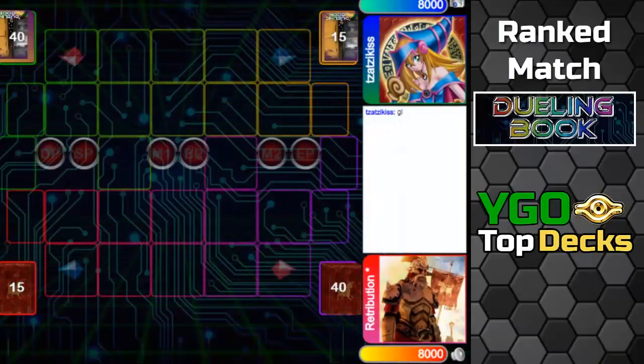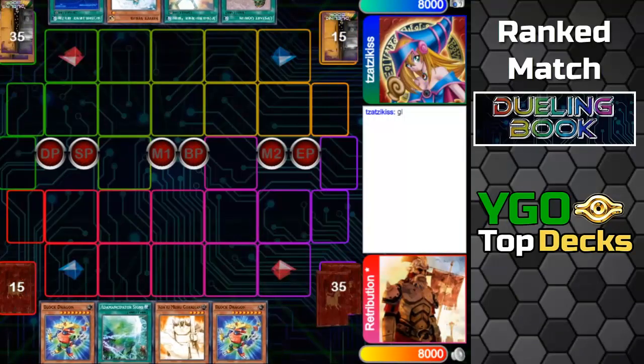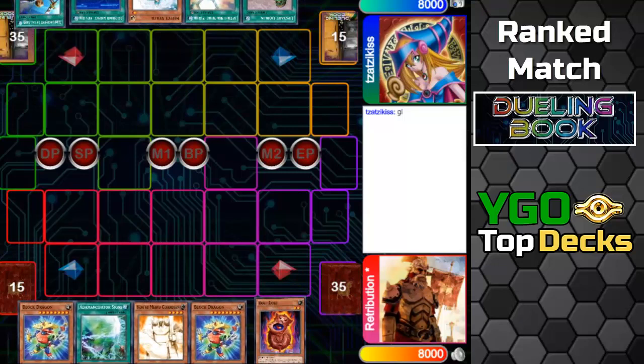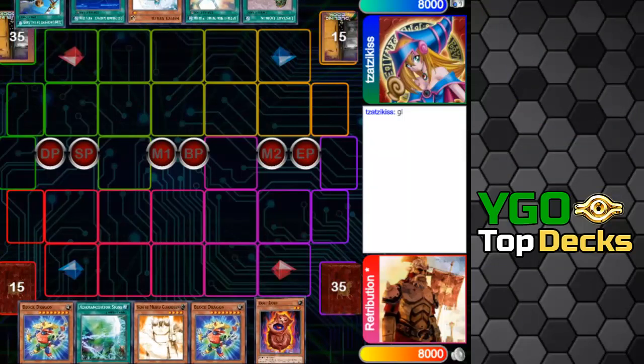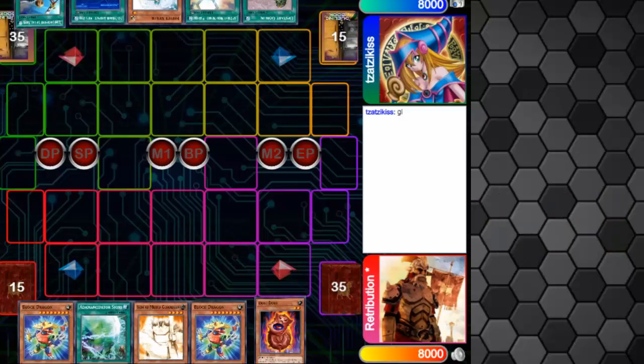Welcome to a new video of the channel. For today I bring you this duel among the best players in Dueling Book. We are in a ranked game and the match will be between an Anancipator deck versus a Sky Striker deck. Both decks are meta tier 1 in Yu-Gi-Oh! currently.